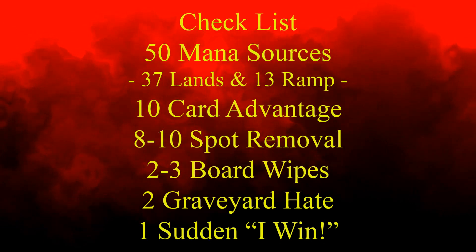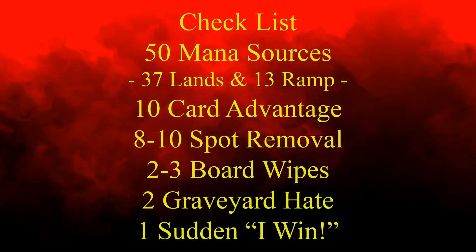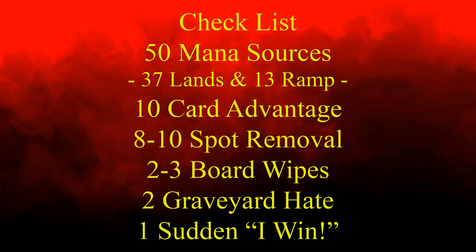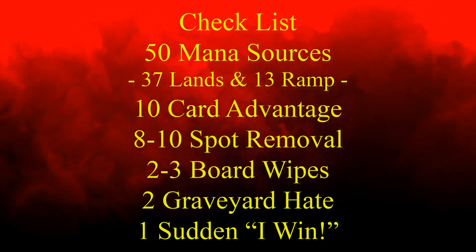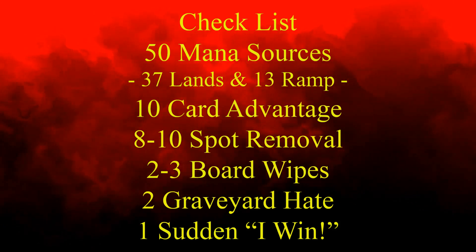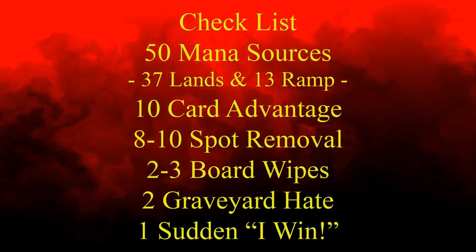50 mana sources, usually split between 37 lands and 13 pieces of ramp. 10 pieces of card advantage. 8-10 pieces of spot removal, but this deck will absolutely run more. 2-3 board wipes. 2 pieces of graveyard hate. 1 sudden I-win card.